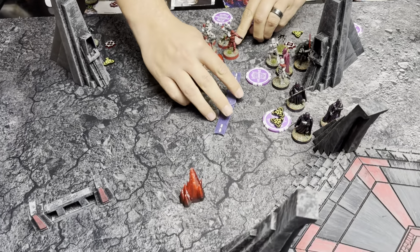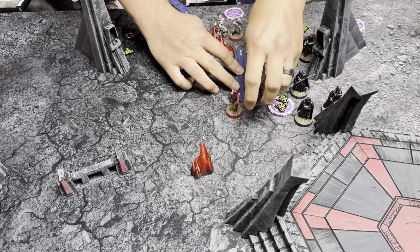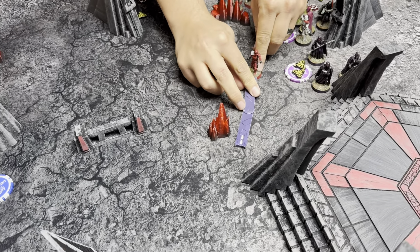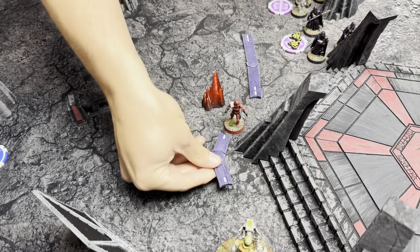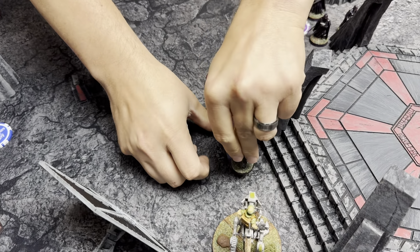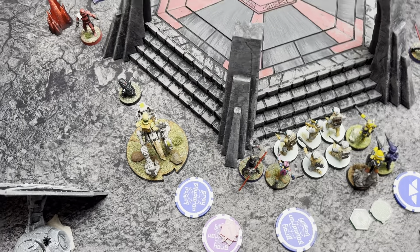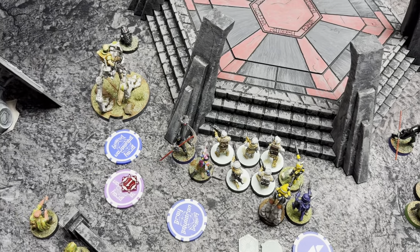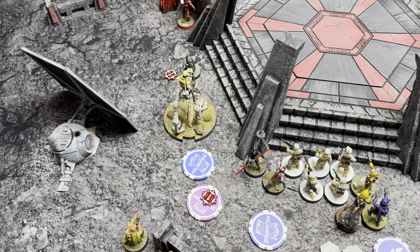Going to the stack — Storm Troopers. They saw their friendly Seventh Sister get hurt, so they're coming to the rescue. We don't bring three medbots for nothing. We're going to stretch this cohesion as far forward as we can to get within range one — just barely. We take one wound off of her and put it on the Medbot.